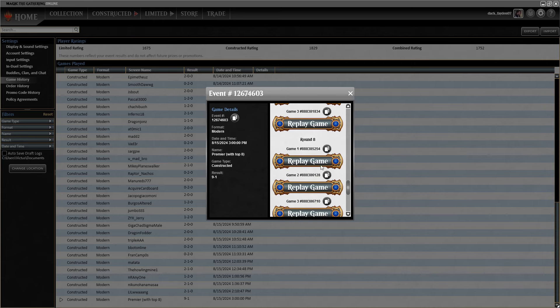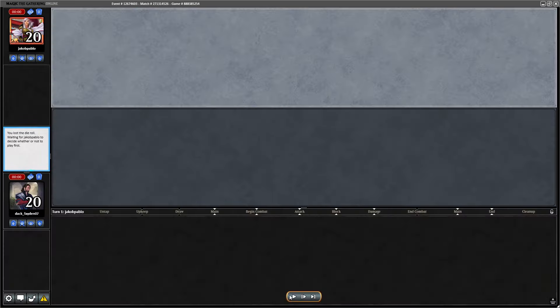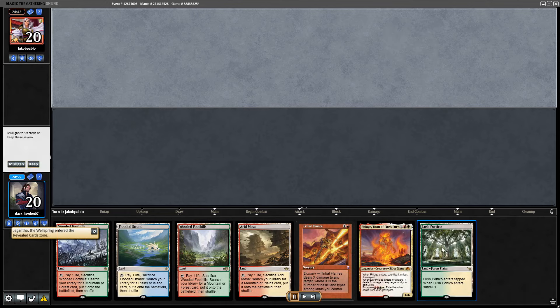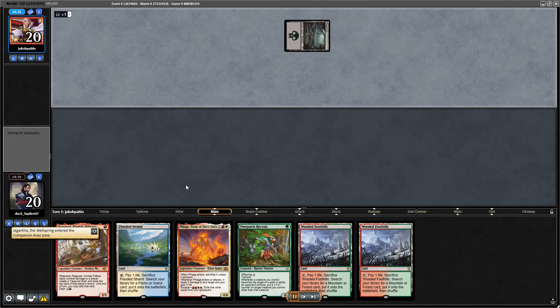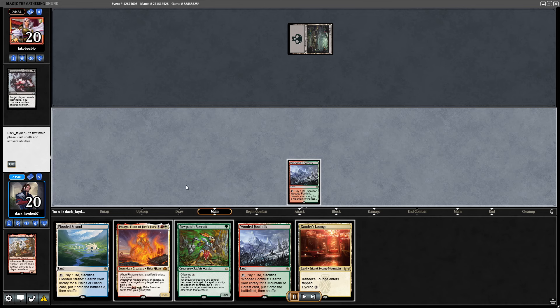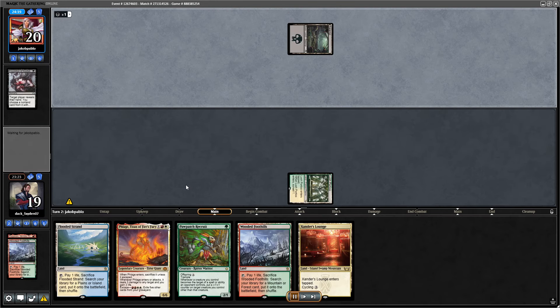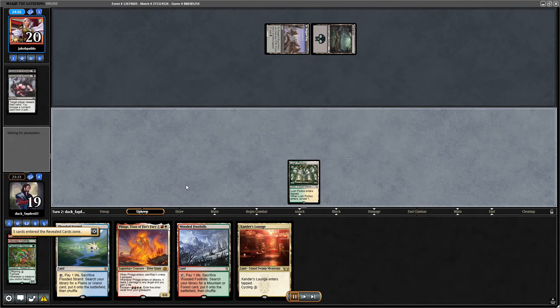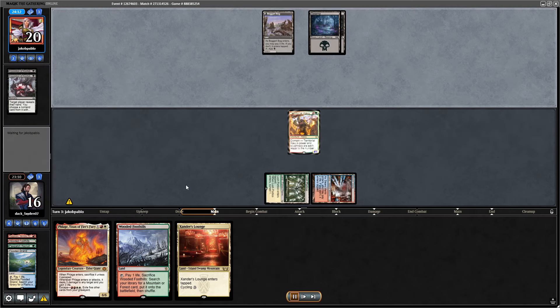In the next round — the quarterfinals — I played against the same player playing the same deck. This was the game that mattered. My opponent started first this time, going with Inquisition and discarding my Ragavan. Since I expected the game to go long, I decided not to play the Recruit on turn two but hold it for turn three. Meanwhile, opponent had another Inquisition and discarded the Recruit.